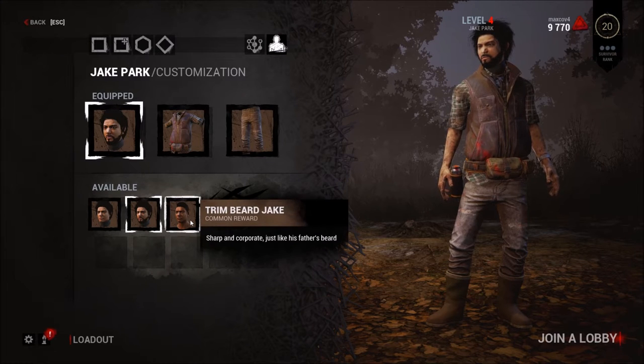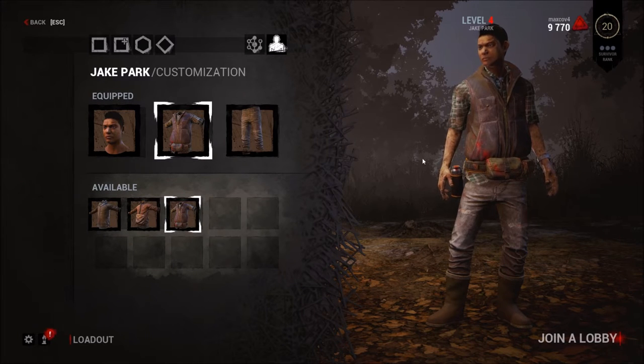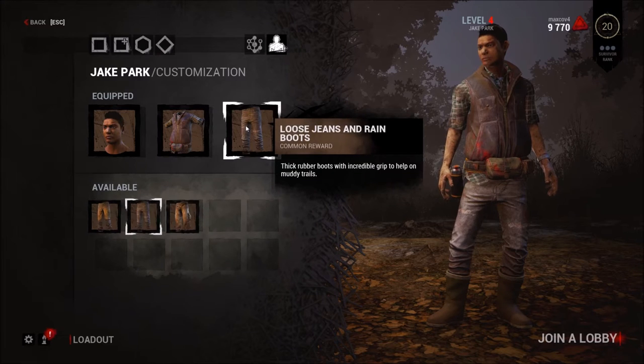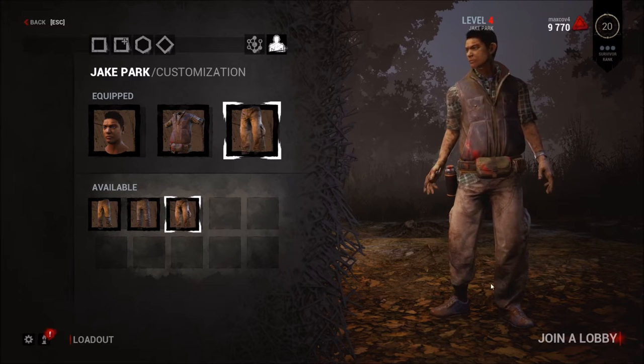Now you can get the Trimbeard Jake. Looks kind of weird, but I guess it's up to you. And then you get this new bag, or you have a fanny pack if you ever need that. And hiking shorts. So I guess that's pretty cool.